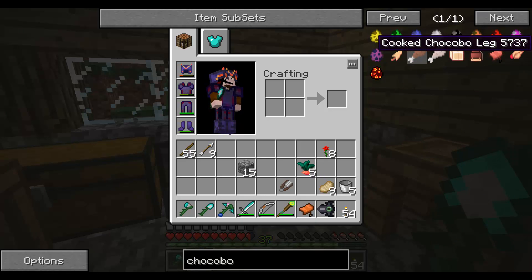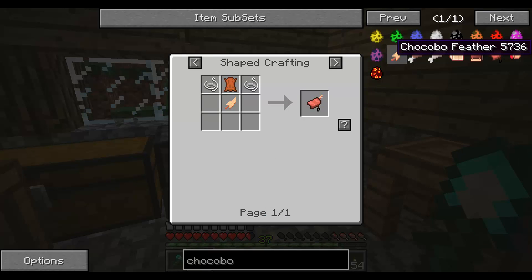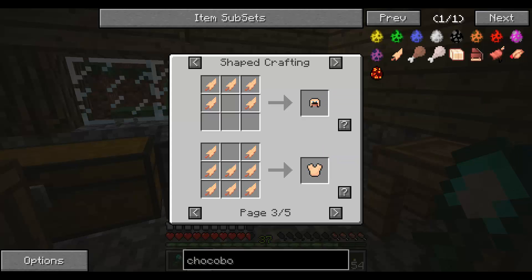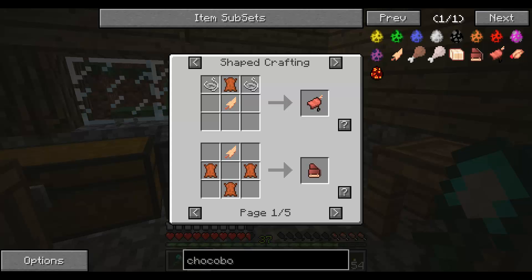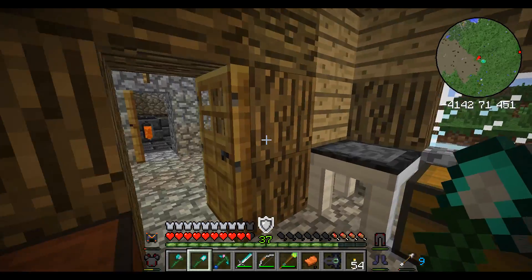Let's check. Chocobo meat, chocobo saddle — saddle. I need a special saddle? Oh, so I can't just use a regular one. I can make a chocobo disguise! I can make arrows with the feathers. So I need a saddle — flattening, strings, and leather. I have neither of those things. Let's just bring the feathers with us just in case.